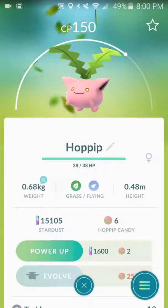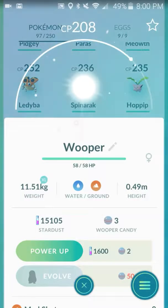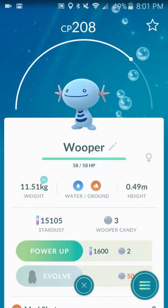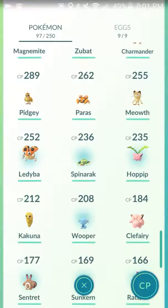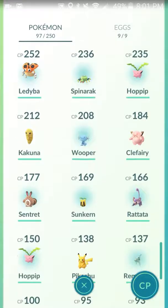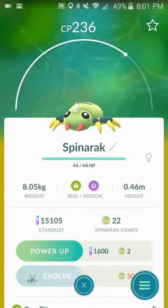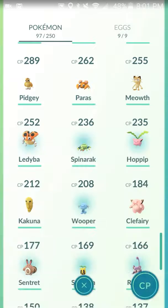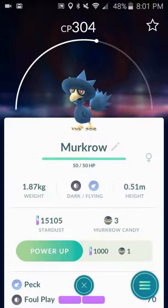There haven't been many Hoppip around, but I've got two. It evolves — the final evolution is Jumpluff, I think. Wooper I believe evolves into Wobbuffet or Quagsire. I got one at a Pokestop at my local cemetery — he's pretty big and cool. Spinarak has been showing up all over the place; I've already got 22 candies. There are lots of Spinaraks around. Ledyba and Ledians are around too. Murkrow — I've only seen one, and this was actually the first Pokemon of the Johto League I caught.